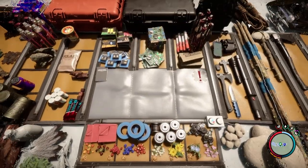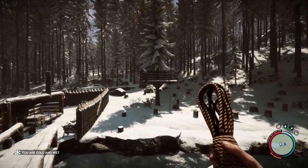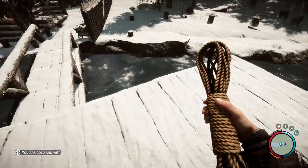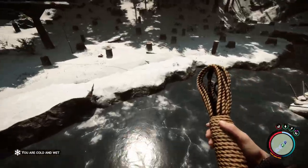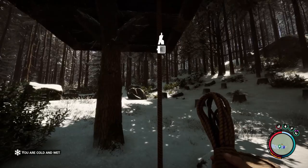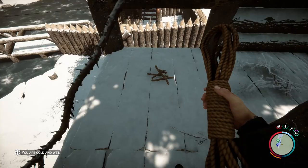To build a rope bridge you'll need some rope obviously and some logs. We're going to build a rope bridge from that tree house that you see over there to the top of this platform. The best way to do this I found is to start at the structure where you have a rope to climb up.